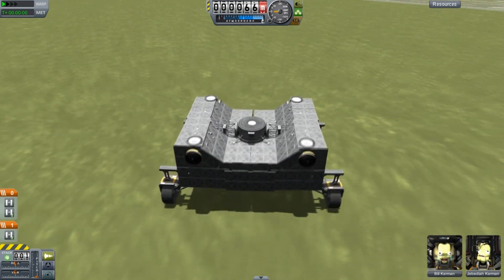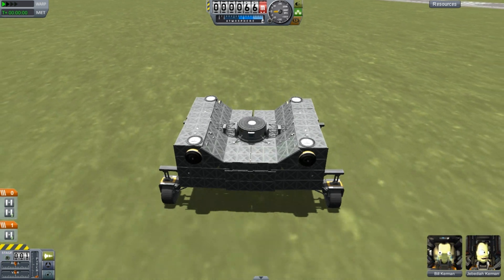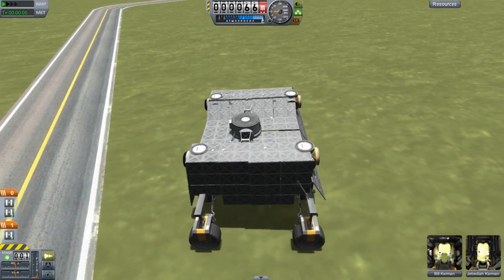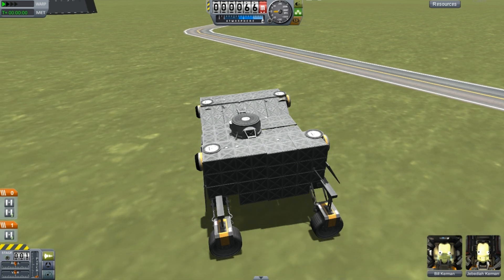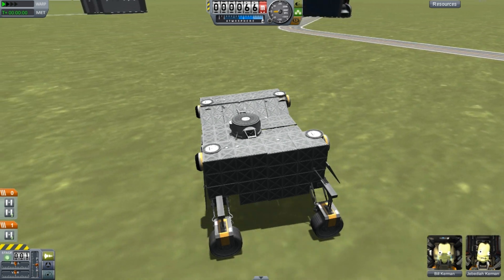Obviously it has really terrible lateral vision, with the cockpit only giving like a 30 degree field of view. This is mostly like a transporter for moving something big around, and it'll go a decent distance. It is also nuclear powered — obviously we need that to generate the 1.21 gigawatts of power that is needed.